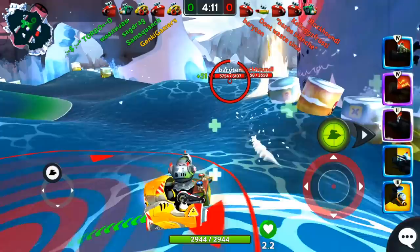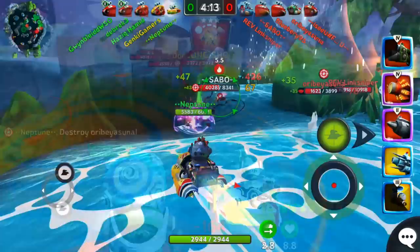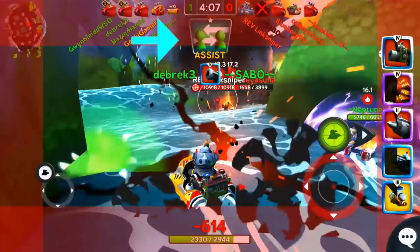Medals were also introduced in this patch. Metals are fun bonus icons that pop up when you do something unique in-game, such as hit an opponent from long range or damaging an opponent right before a teammate takes them down. They don't give you any bonus rewards, but they add a bit of extra flair to the game.